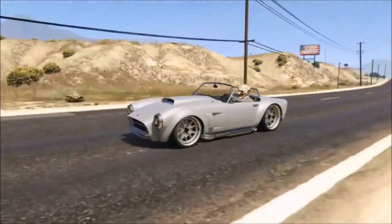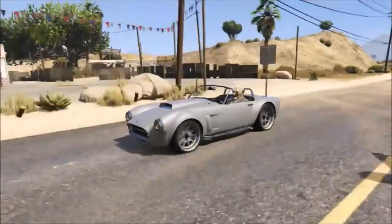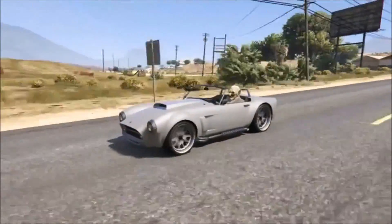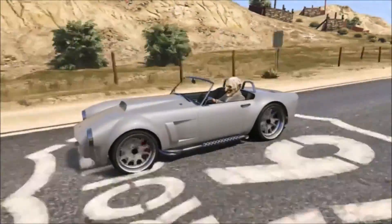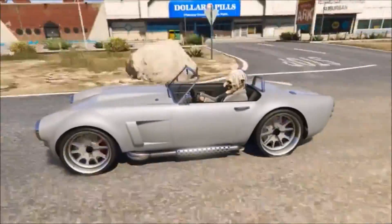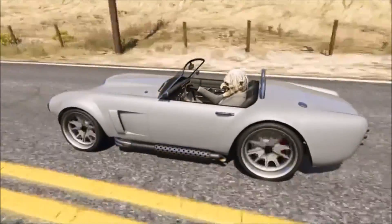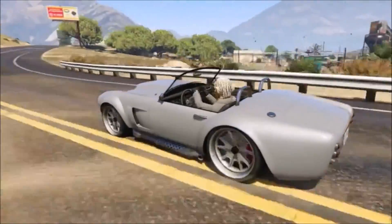I also strongly recommend buying more stock vehicles like the Insurgent, the Buzzard, and getting the Kuruma. These vehicles help cut the time down on missions and VIP work, which in turn will allow you to make more money and RP faster. As the old saying goes, you have to spend money to make money.